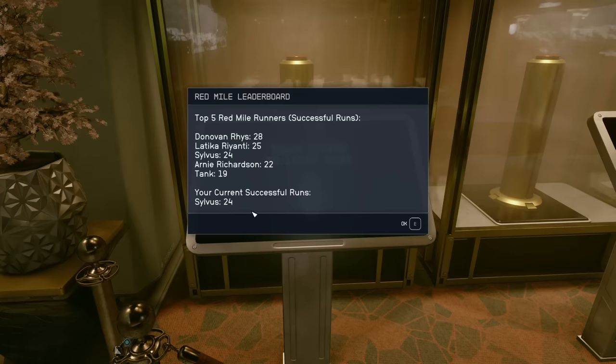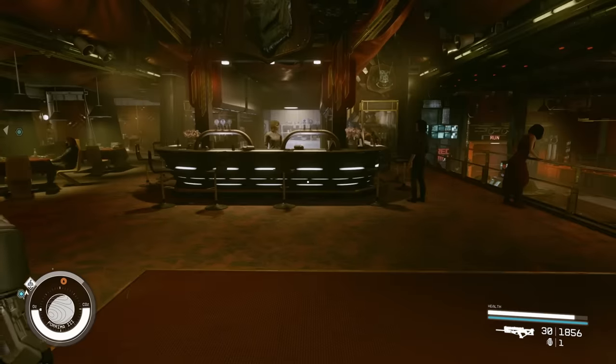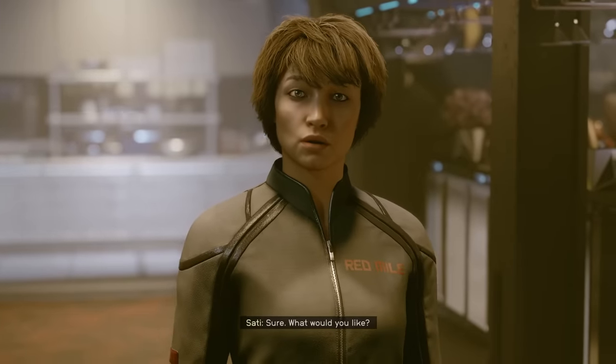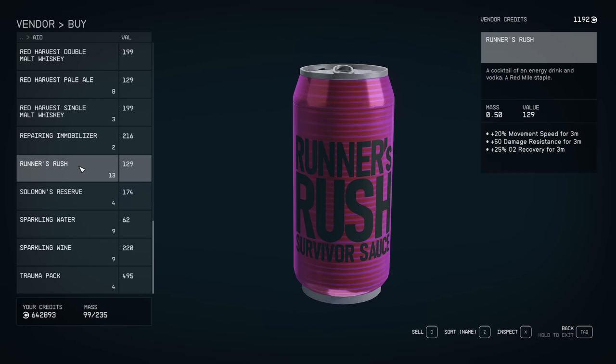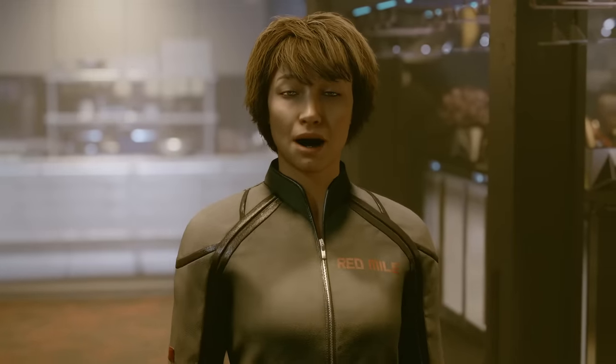I'm only at 24 right now, but I'm going to finish it up for this video. The first tip to speed the whole process up is to speak to the bartender and buy this aid item called Runner's Rush. It gives you plus movement speed, damage resistance, and O2 recovery for three minutes — so it basically lasts the whole run. It's cheap and excellent to use. Buy this from the bartender and use it every run.